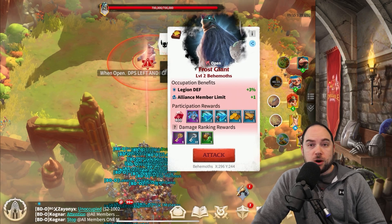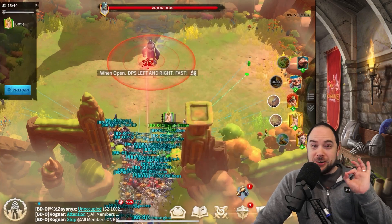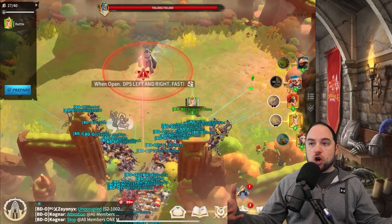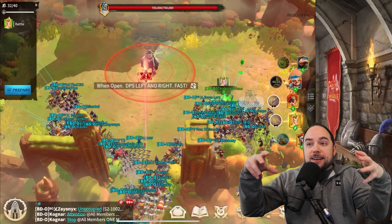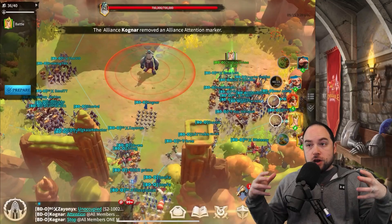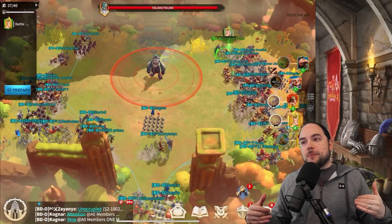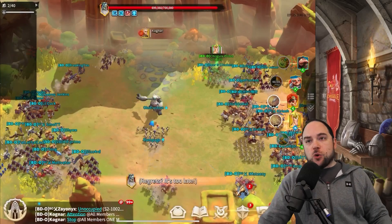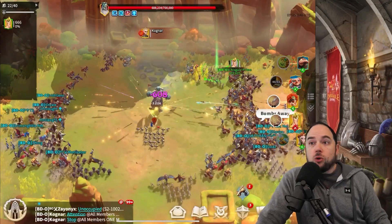Spoiler alert: our allies, one of our family alliances, gets the win slightly faster than we do — but as long as anyone in the fam is getting the win, we're happy. The zone opens up. Remember that when this fight starts, you can't get into that red circle. That's the aggro radius of the boss. You go in that circle, the fight starts, the door closes, and nobody else can enter. This is a really miserable time for us to be taking on behemoths — Europe is asleep — so we start with just 37 folks, and here we go.